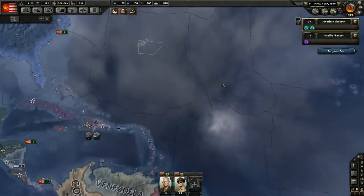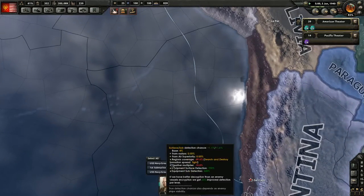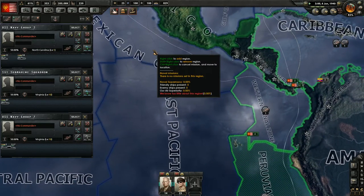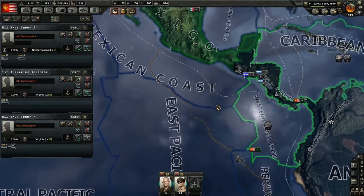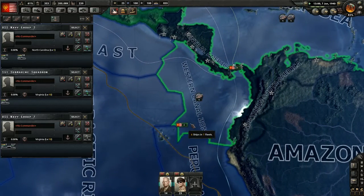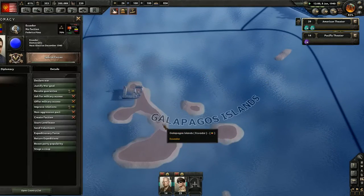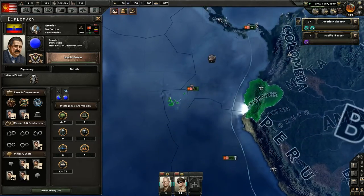I've got ships over here but I don't really want to do anything with them. We're actually going to pull our fleet out of here and select all of them - they're actually going to come up here. We know too little about this region. You're going to move up here. Who owns this? Ecuador does - that is Ecuador, okay.